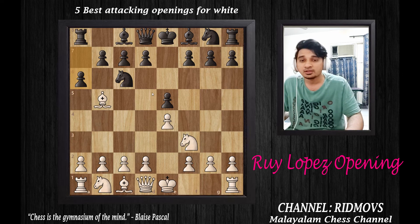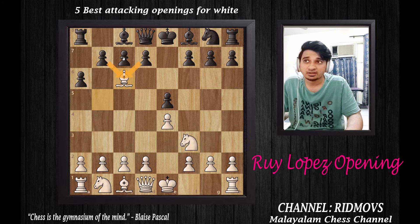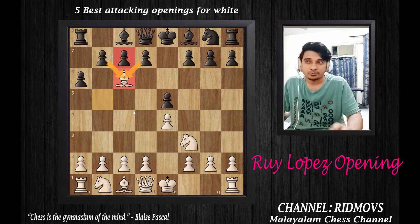What is the idea of Morphy's Defense? You can capture this knight with the bishop. If you capture this knight, the pawns become doubled pawns. You can reinforce or recapture this knight from the king side, and this will give you doubled pawns for Black.